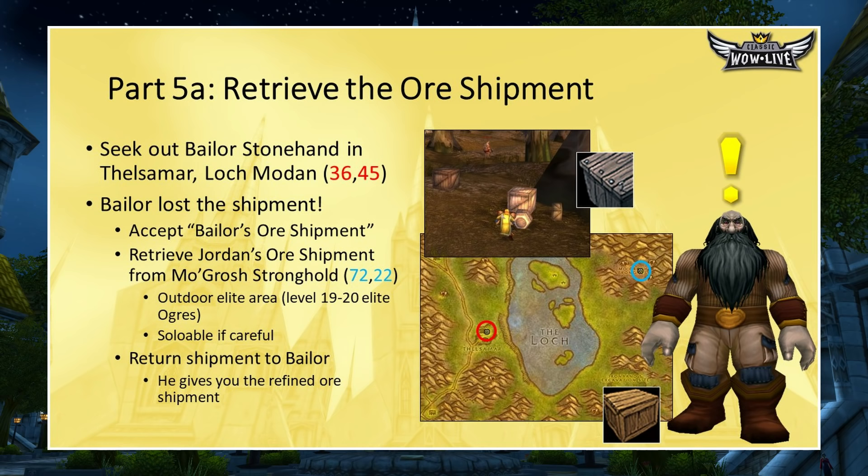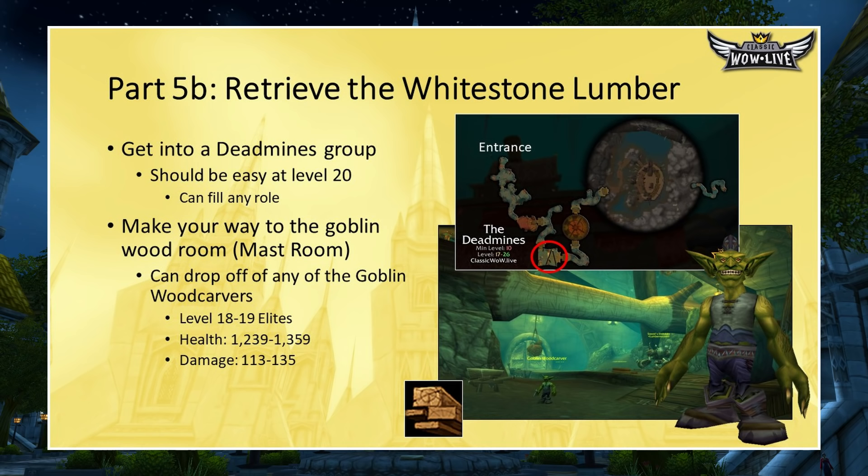Next, grab the Whitestone Oak Lumber — this is easy. Just get into a Deadmines group, which at level 20 as a Paladin should be straightforward. If you're with four other Paladins, run in, kill the first boss, and head into the master room where the goblins are. The lumber drops from the goblin woodcarvers in that room, probably from the first one you kill. Kill a goblin woodcarver, loot the lumber, and head back out.